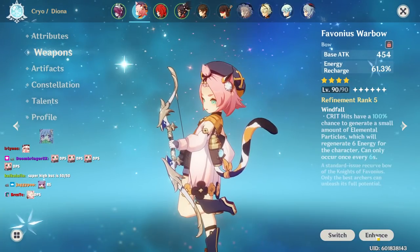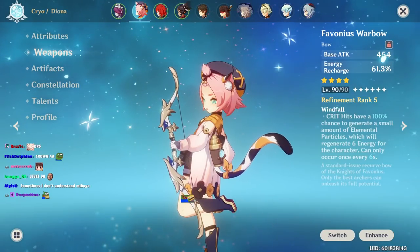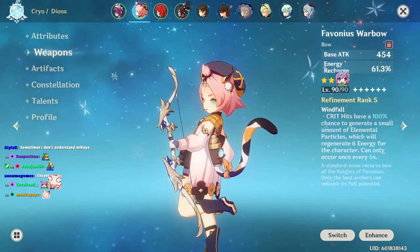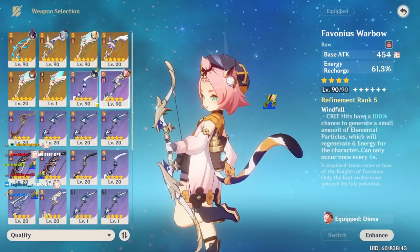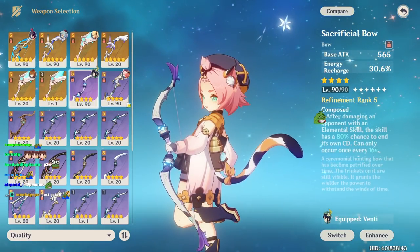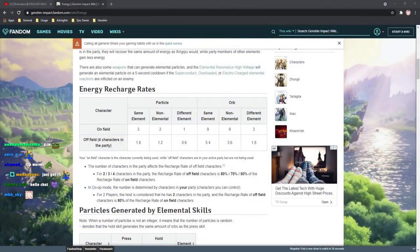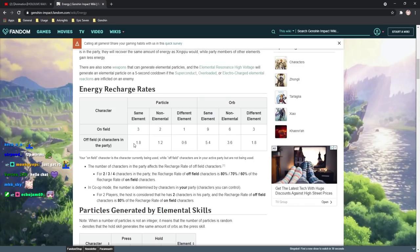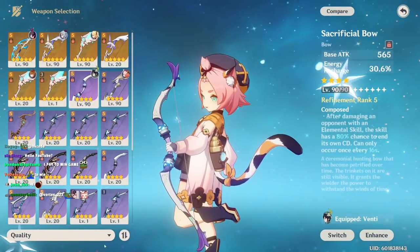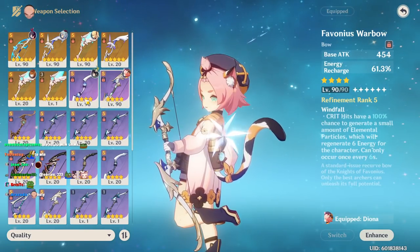The main weapon comparison is between Sacrificial Bow and Favonius Warbow. I like Favonius more because I generally don't run Diona on a full cryo team. Sacrificial Bow is better if you really need multiple barriers, while Favonius is better for energy recharge. How energy recharge works with particles: same element gives more energy, different element gives about a third, and neutral element is in between. Favonius Warbow generates six neutral energy particles — three particles every six seconds — with a six-second cooldown versus 16 seconds.